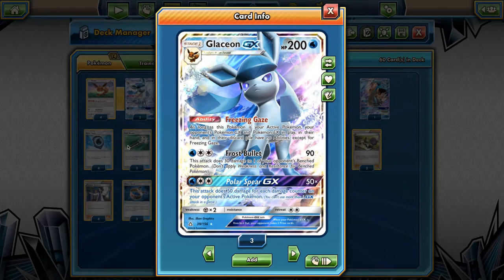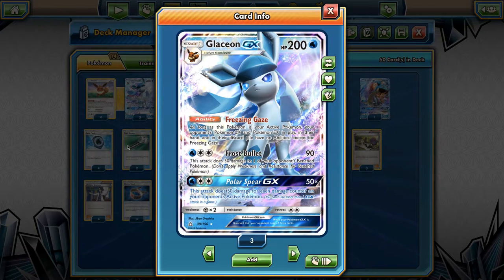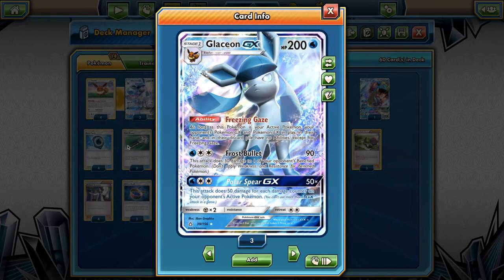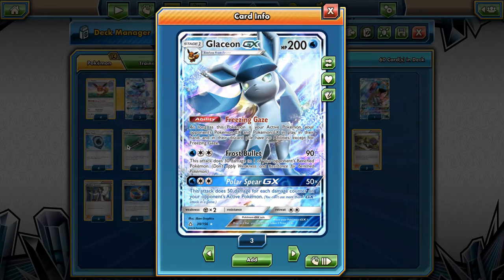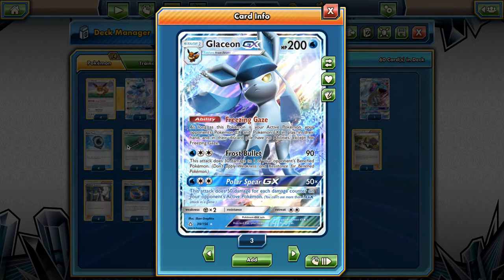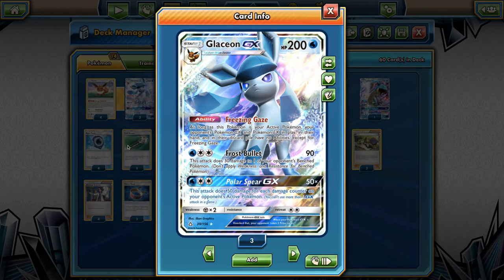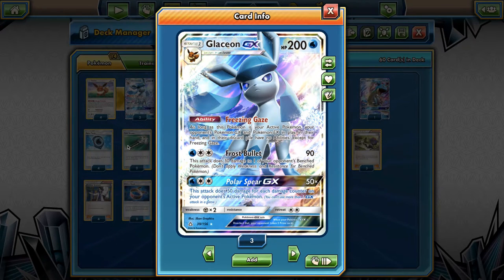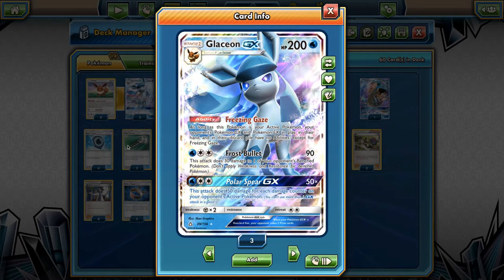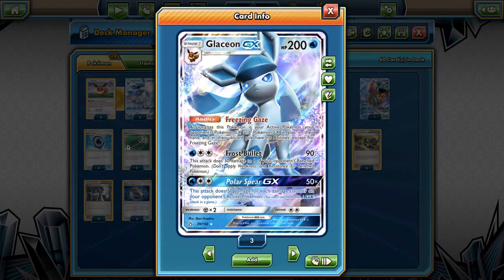So let's look at Glaceon's attacks. As with typical Garbodor decks, you just need a decent attacker while Garbatoxin is in play. Frost Bullet is basically Night Spear from Dark Rai — for Water and Double Colorless, you can hit 90 and 30 to a benched Pokemon. It's also got a really nice GX attack, Polar Spear GX, which does 50 times the number of damage counters on your opponent's active Pokemon. If you sniper bench for 30, Polar Spear GX hits for 150, plus the 30 already on there, that's 180. With a Choice Band, that's 210 — beautiful numbers in this format.